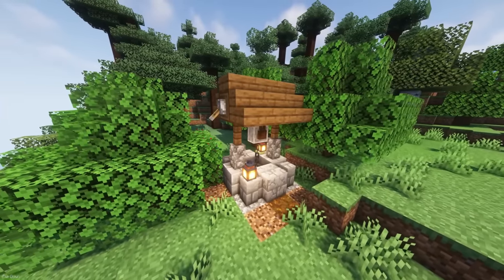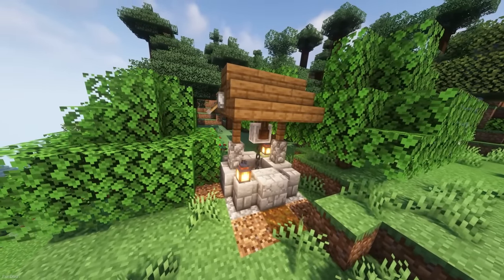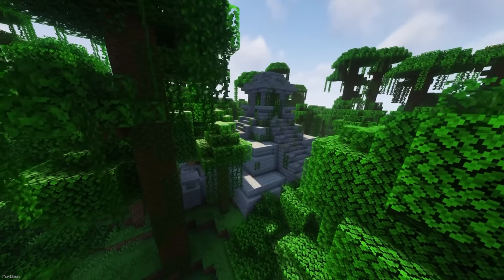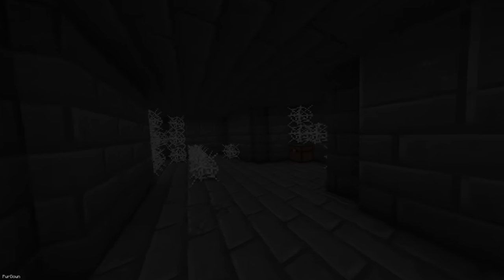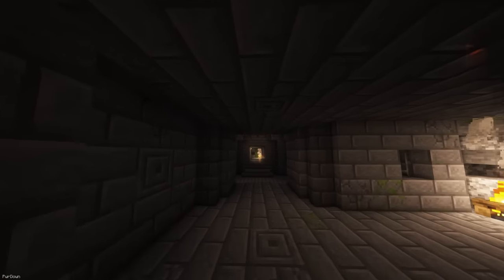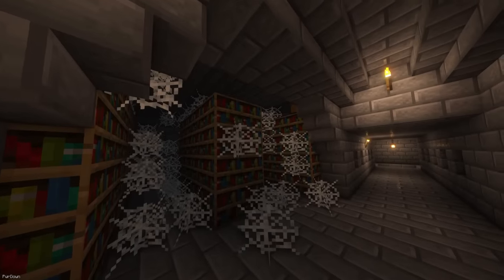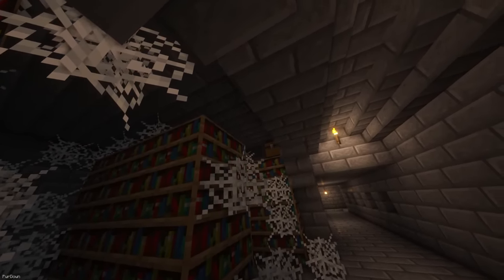The Exploration Plus mod currently adds 3 structures to your world. The first is the Forgotten Well, which adds a bit more human interaction to your world. The second is the Jungle Temple, which looks like a small pyramid and can be found in Jungle Biomes — you might find a single chest and a Spider Spawner. The final structure is the Underground Temple, which is quite big with a complex layout, has quite a few chests as well as rooms which look like Libraries. Hopefully some more structures are added soon.